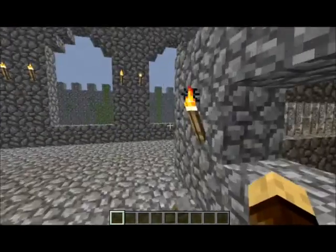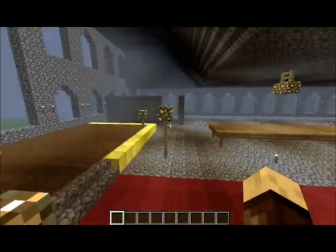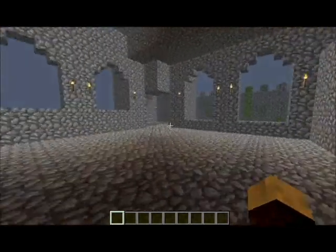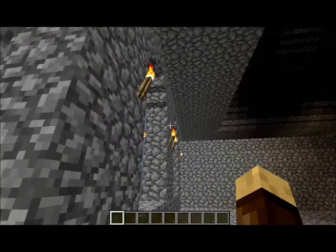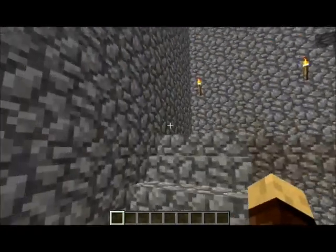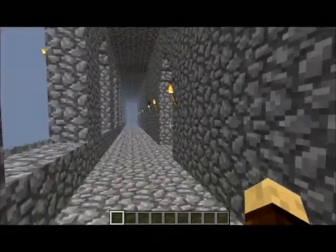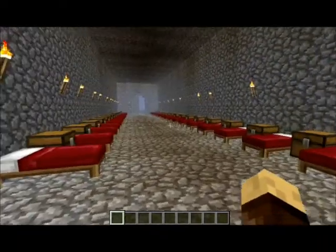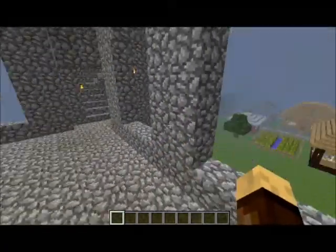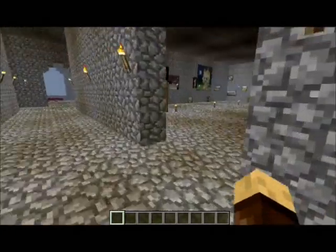Over here there's like a room, I guess. Then go up the stairs — there are stairs on each corner so you can just go up to the next level. Here's basically where all the people live. Here's the guards' room where they all sleep; they all have their own chest, because that comes with part of living.